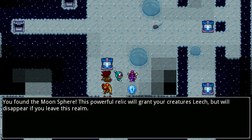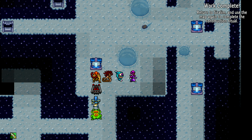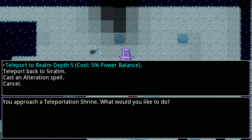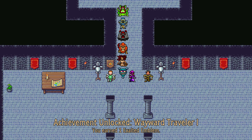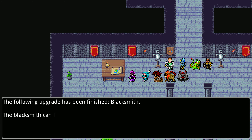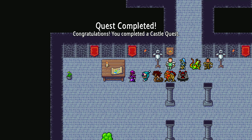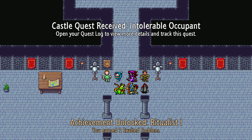Another ball - a powerful relic will grant your creatures leech but will disappear if you leave this realm. I gained favor because I collected all these things. Good time to go back then. Teleport back to Seren. Yay, blacksmith! I can forge new artifacts, and convert unwanted artifacts into raw materials. You can spend an endless amount on that - I used to do that in Siralim 1 as well.